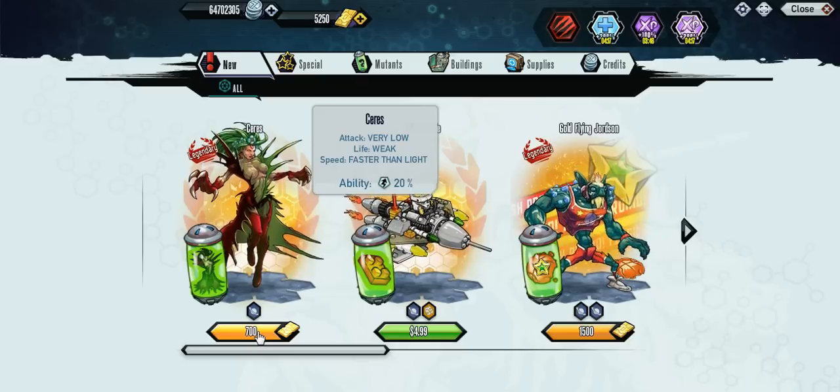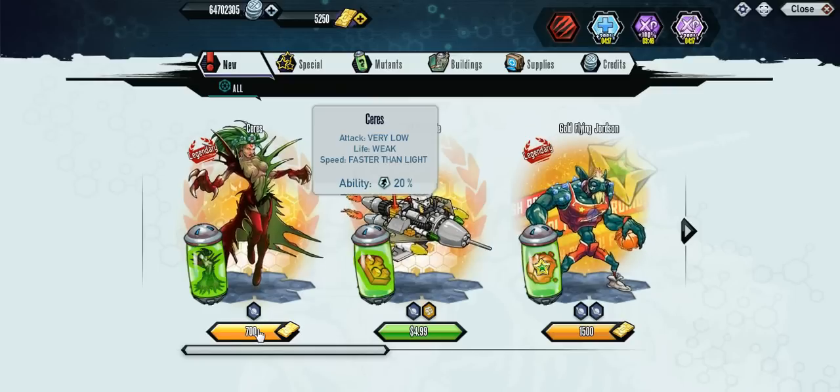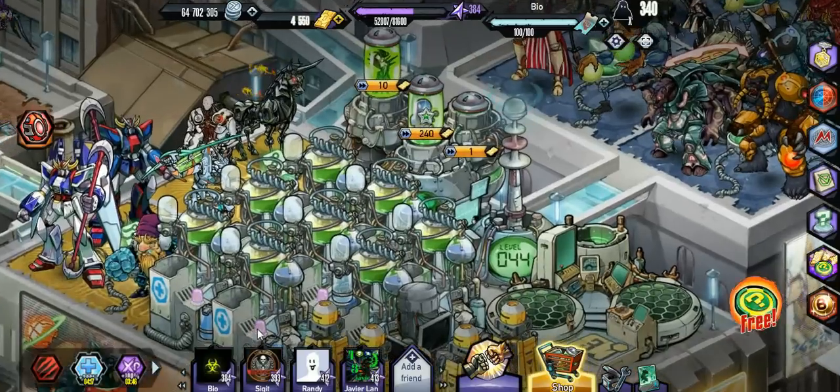What's going on guys, Bauer here back with some Ingenetic Gladiators. They do have a new Mutant in the Shop series, which is actually going to be the fastest mutant in the game.